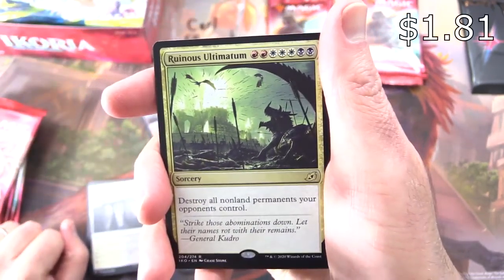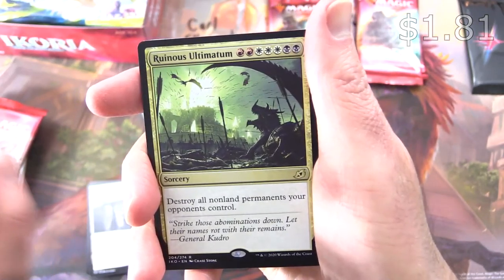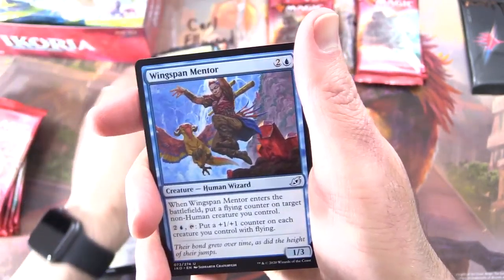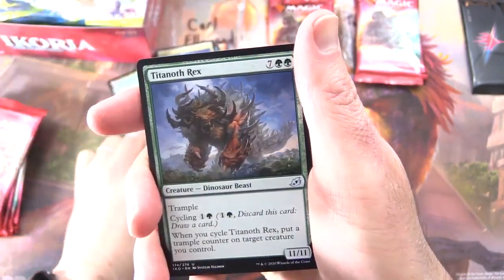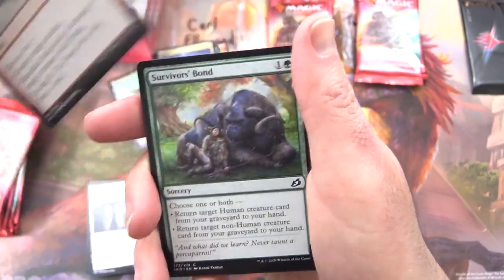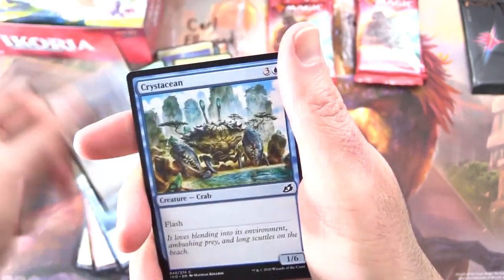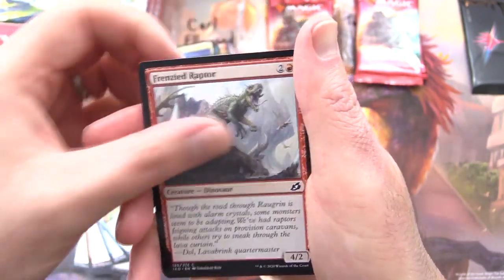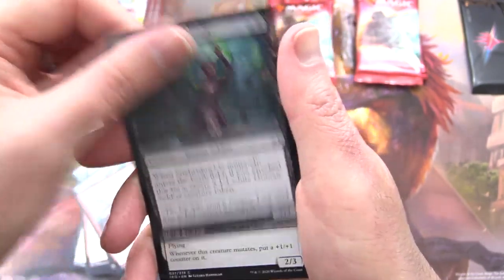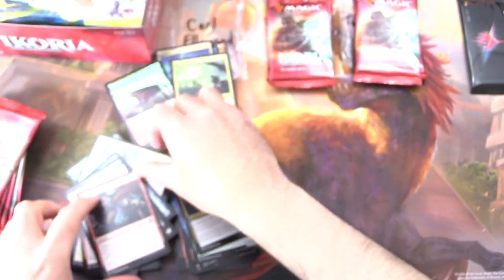And Ruinous Ultimatum — Sorcery for four with a lot of mana in the cost. Destroy all non-land permanents your opponents control. Uncommons: Wingspan Mentor, Titanoth Rex, Skull Prophet. Commons: Shredded Sail, Survivor's Bond, Aegis Turtle, Solid Footing, Crystacean, Frenzied Raptor, Night Squad Commando, Volpakeet, Go for Blood. And that's another pack.